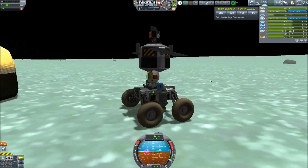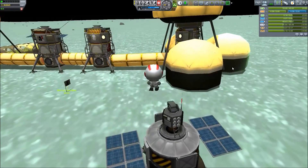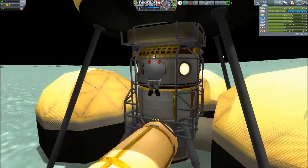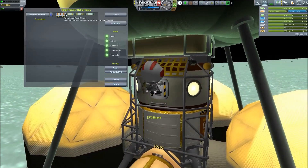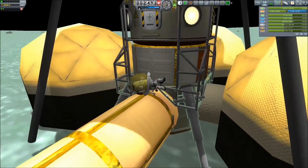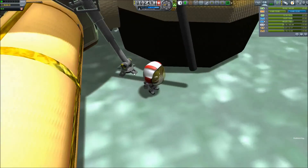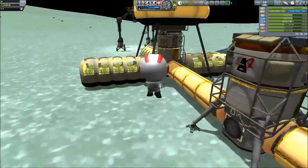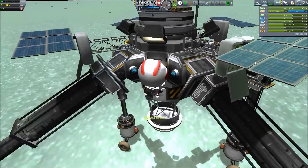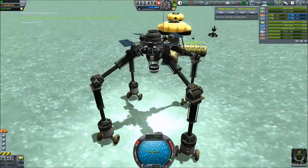Now we just have to collect all of the science. Actually, let's just get inside. But when we try to get inside, it gives us trouble — it says we can't get inside because all of the data we have, the EVA report and the surface sample, would be deleted. That would be rather unfortunate. I don't know why that is, but to work around that I went into the other craft over here — our mechanical crab.